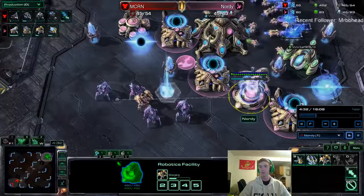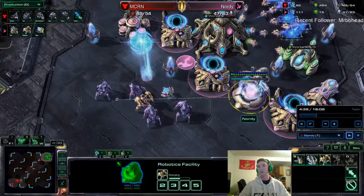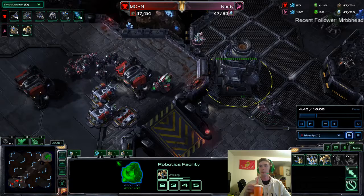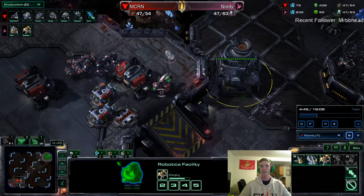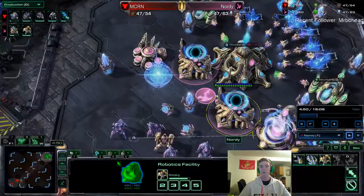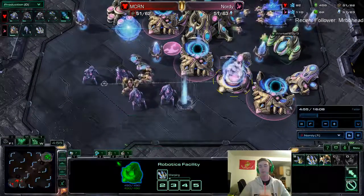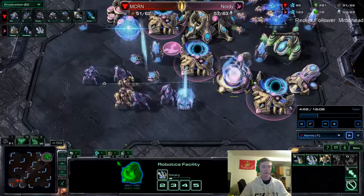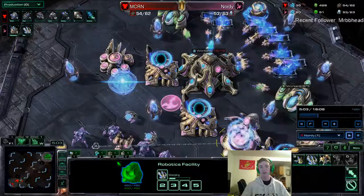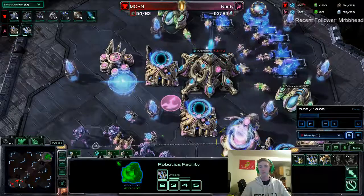My observer is over here so I come up and scout. He's going for a pretty heavy bio play and he's trying to wall off that little entrance. On Defender's Landing there are two ways to get into the base — you can come in here, and then there's a way in the back. So he's going to have to wall off two places. And since he's walling that off, I'm thinking he's probably getting an expansion, so he probably doesn't have a huge amount of units right now.